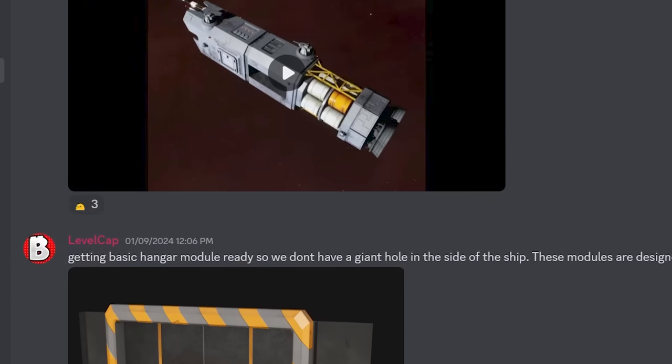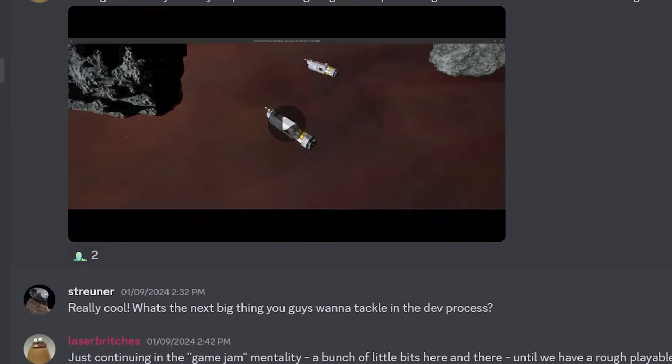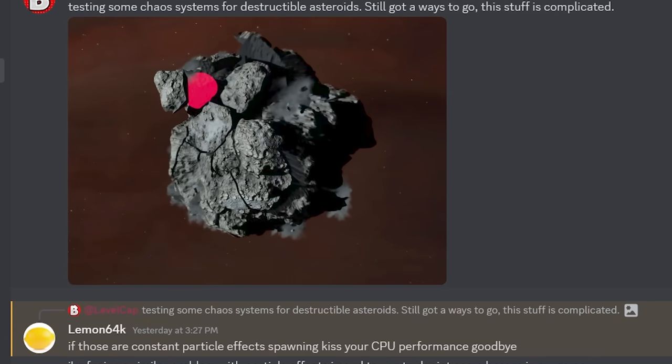We made a Discord that people can basically join and follow the progress on a more daily basis with the game, and have cool nerdy discussions about the centrifugal force of space stations, artificial gravity, and all that fun nerdy stuff. Check the link below for that Discord if you want to be involved in the dev process or follow along in a more nuanced way. So for today's devlog, I want to talk about what we accomplished during week one of our game jam phase.